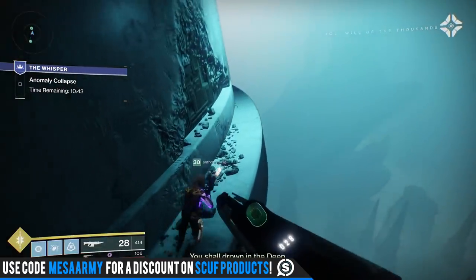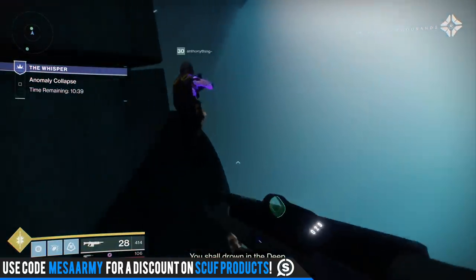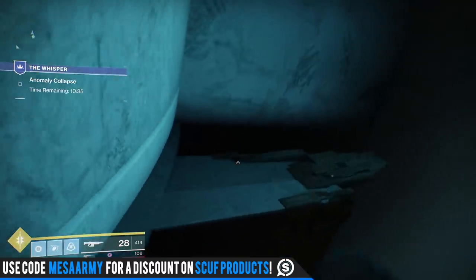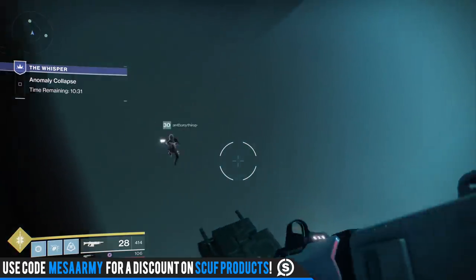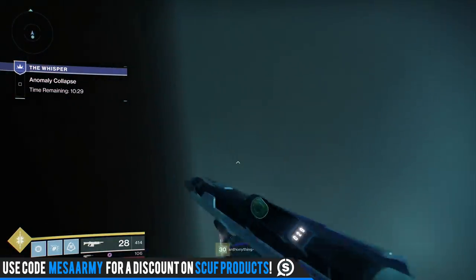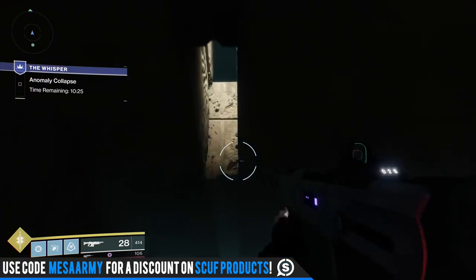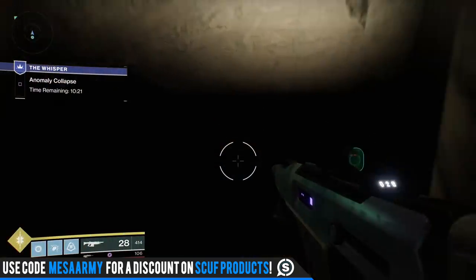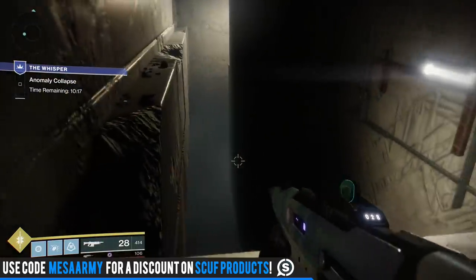You can get to the final boss with plenty of time. Once you finish it and get your Black Spindle — I'm not calling it the new name — you unlock the heroic version. The heroic version we tried once and man, you just get insta-killed by everything. We might try it tomorrow. I still haven't done the Prestige raid layers yet so I think I'm going to tackle that tomorrow night before we tackle heroic.